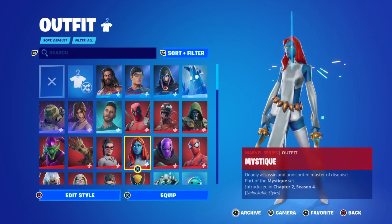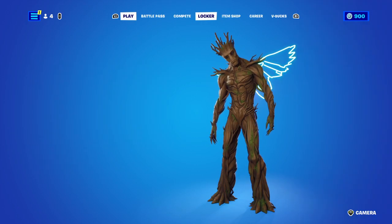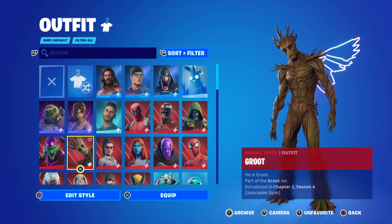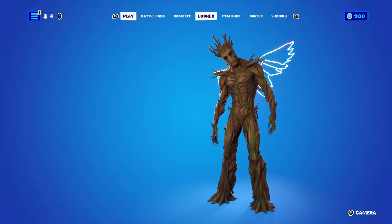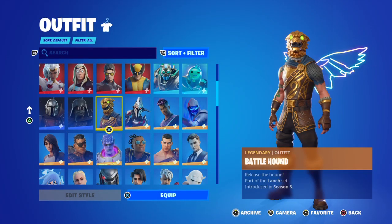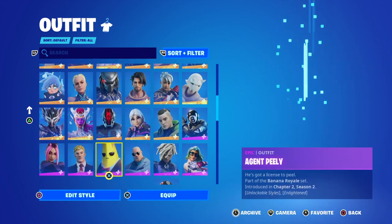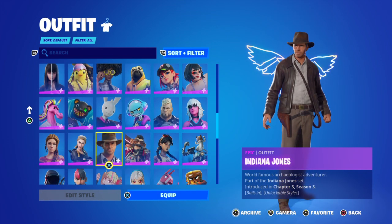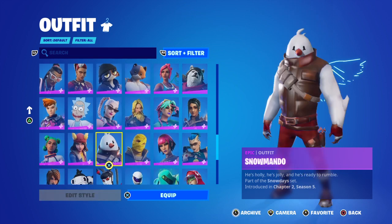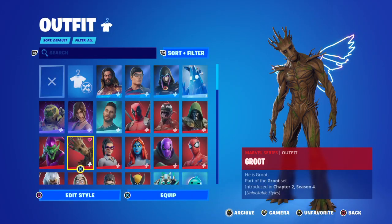I'm going to pick five skins from my locker. Starting off with Groot as number one, Battle Hound as number two, Agent Peely as number three, Indiana Jones as number four, and Hayseed as number five.